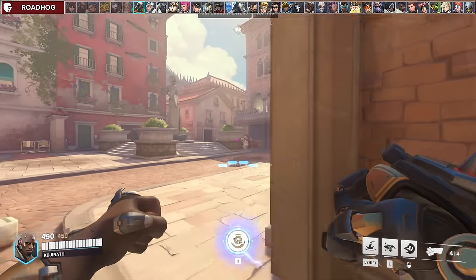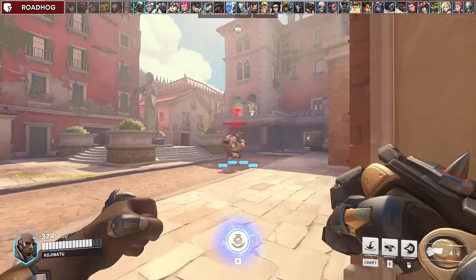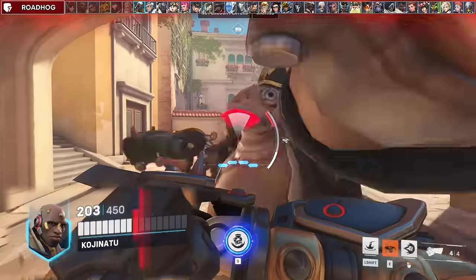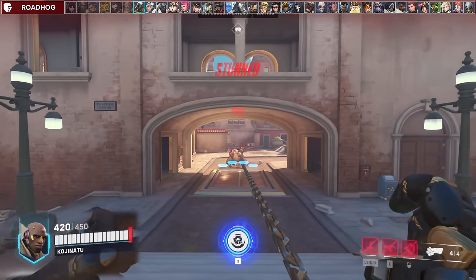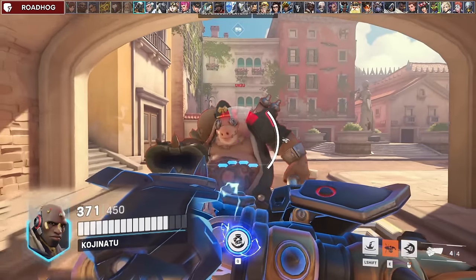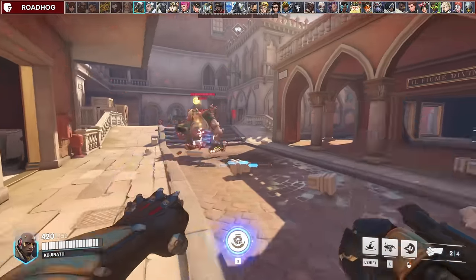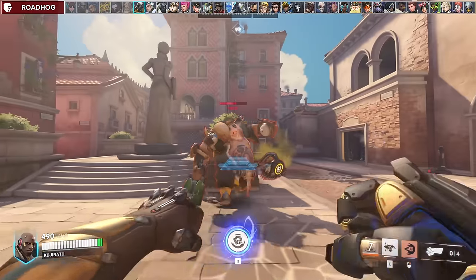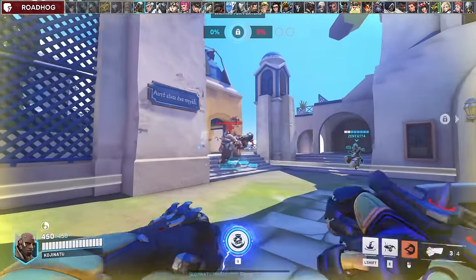Hog is a tough matchup for Doom, so I have a few tips here. First, play slow around corners and engage after he hooks. A lot of Hogs will take a step forward to do more damage after the hook, so sometimes you can block the follow-up shot by holding the block button when you get hooked. You can also try to avoid him and go for people who are alone instead. Look for punches to either cancel his heal or his hook if he catches one of your teammates.